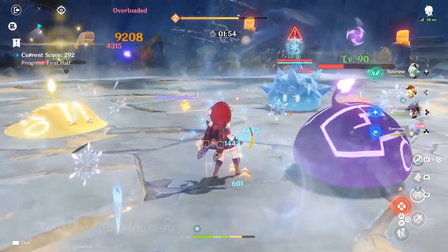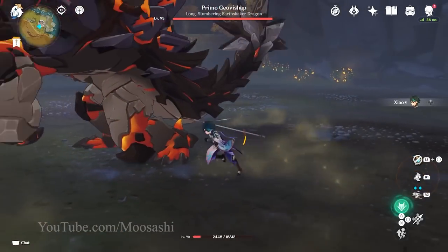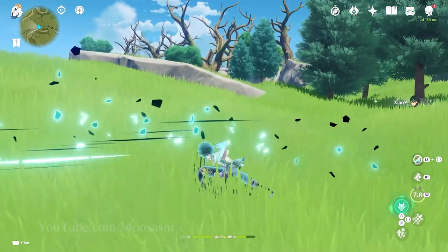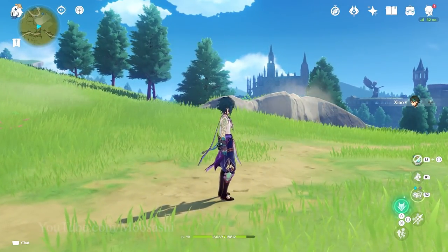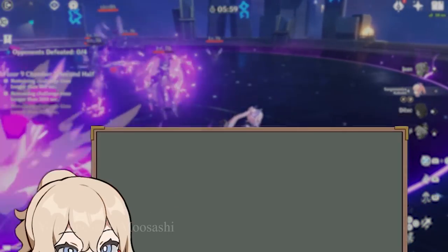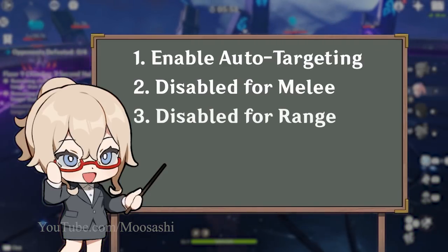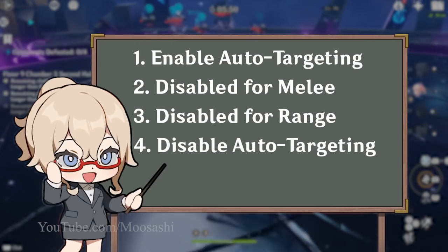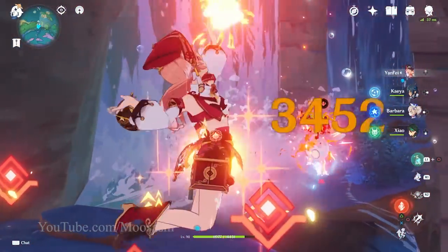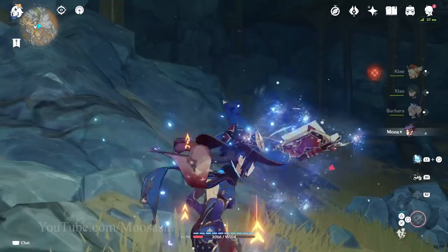Thus, the proposition is to update the system to accommodate three optional features. First: disable auto-targeting. No more will Xiao dash towards the enemy when you're attempting to evade with his skill — the skill will carry him in whatever direction you're holding, or if stationary, in the direction he's facing. This applies to auto-attacks and elemental bursts. The player will have four options to choose from in the settings menu: enable auto-targeting, disable auto-targeting for melee only, disable auto-targeting for ranged only, and disable auto-targeting completely. Ranged here includes archers and catalyst users, meaning they will now only attack in front of them. Catalysts would lose their homing on attacks, and characters like Mona would have a static range where their attacks take effect.